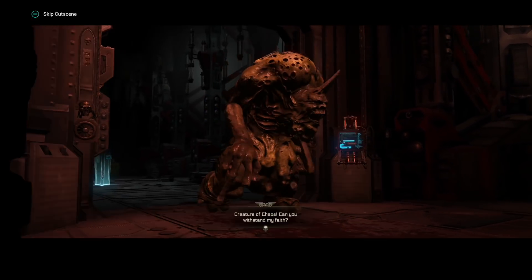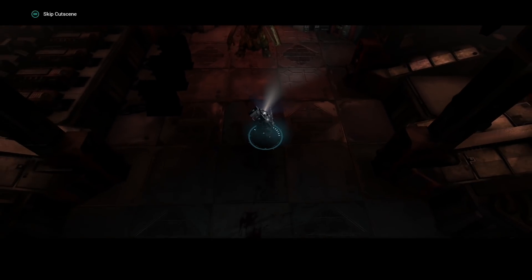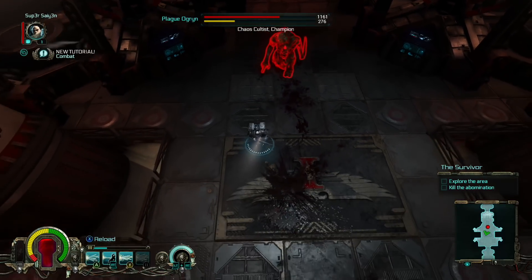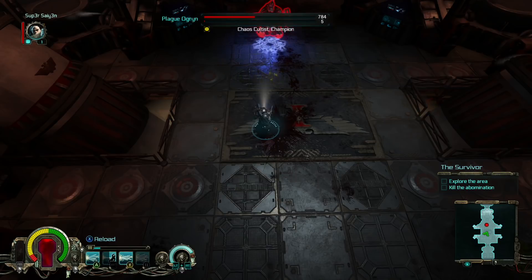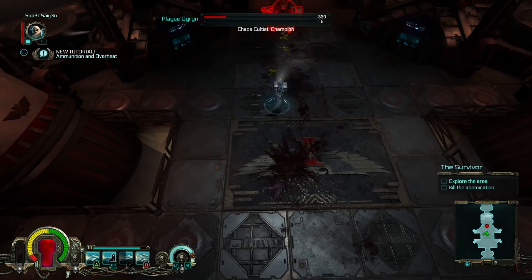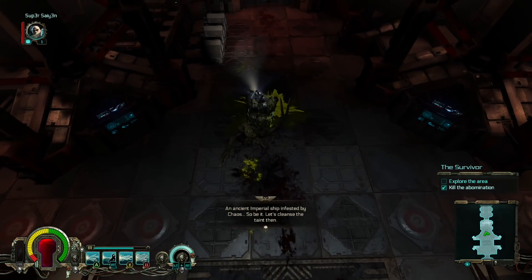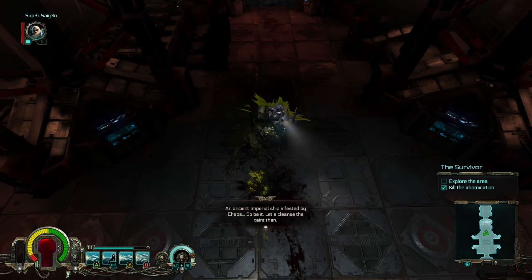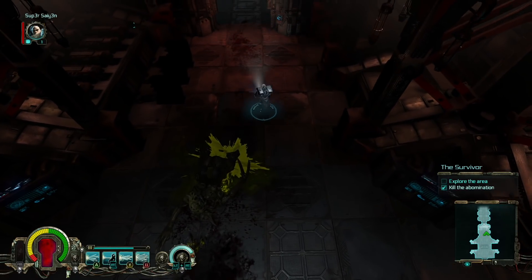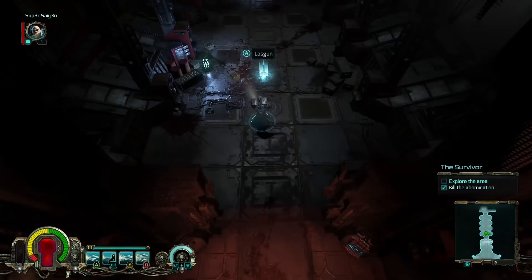Oh hello there! An ancient imperial ship infested by chaos — so be it, let's cleanse the place. The ammunition side of things has got plenty of ammunition, that's just until he reloads. And you just press X to reload, just like Halo.